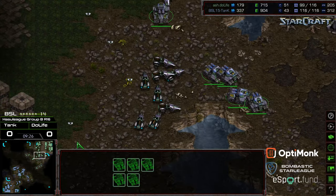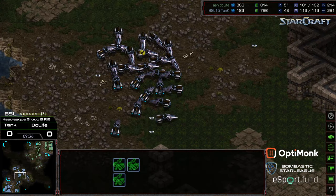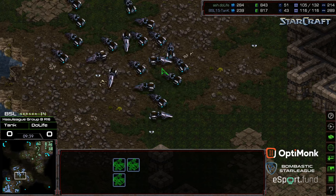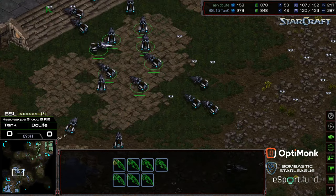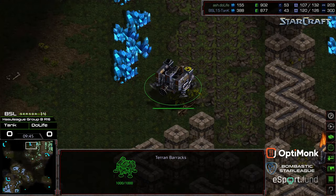He still has a superior number of siege tanks. However, if he was wandering out into Tank's attack lines, Tank does have positioning already with those tanks across the interior at the six o'clock. Right now it seems like both players are just content to straight macro, macro, macro — get to three bases and play the match from there.